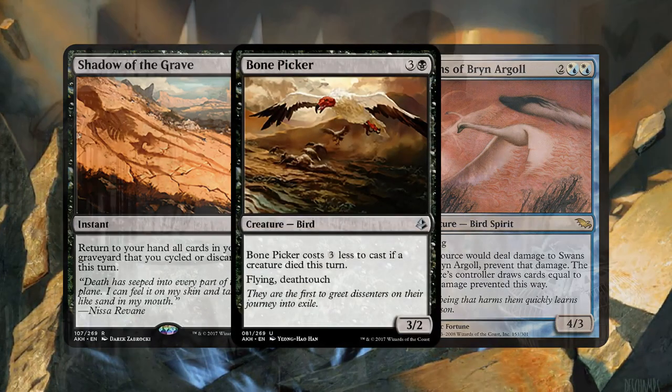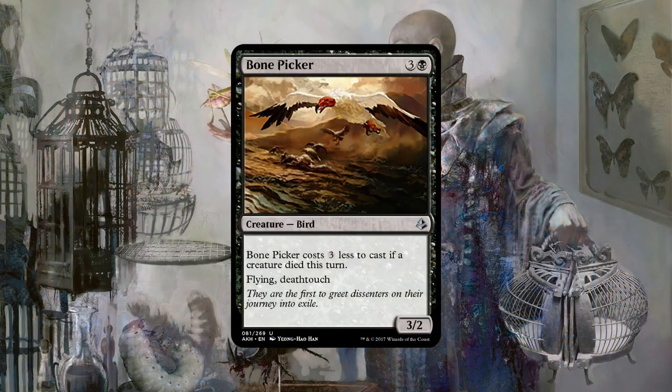Moving down our list, and I think this is one of your favorite cards maybe from the whole set, Richard — the Black Delver, Bone Picker. So what do you think about this one?